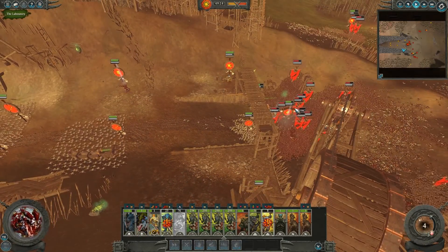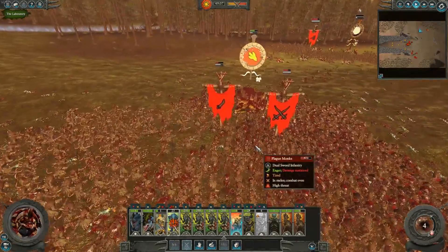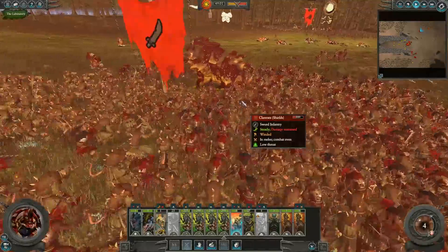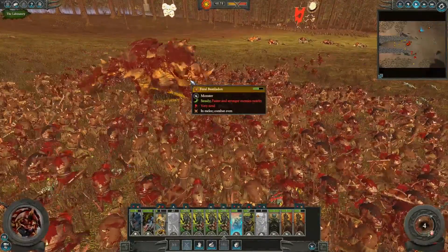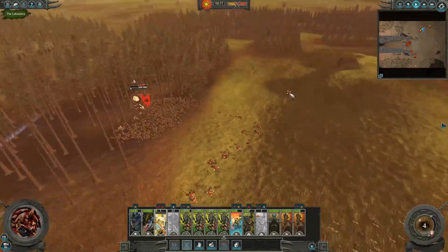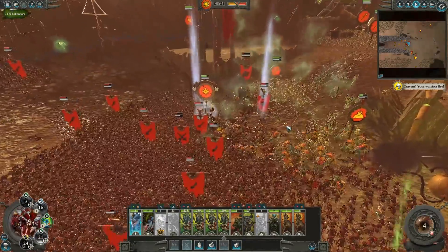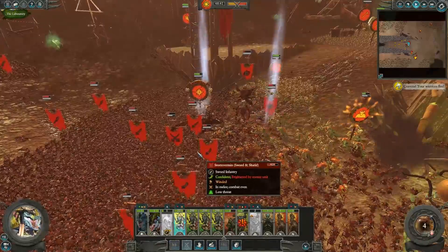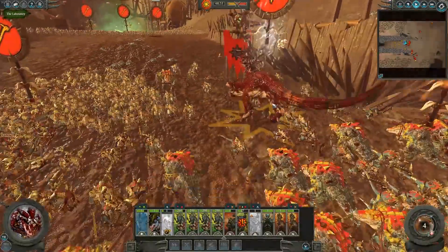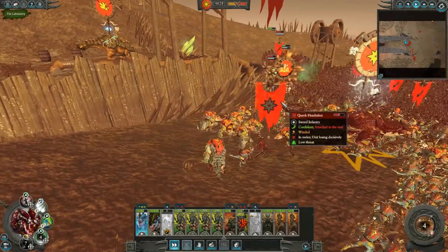We'll stick our Carnosaurs there so that when the Skaven flood in we can push up more soldiers to spread out their attacks. Look at this Bastilladon - they finally brought over some Clan Rats but not Storm Vermin, just Clan Rats with spears - so this Bastilladon is covered head to toe in rat blood. Only 172 kills - not a lot considering their numbers. Oh, Queek has gone ahead and used some of his explosive spells.